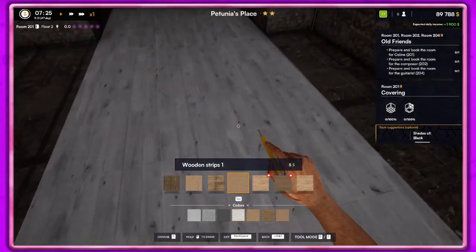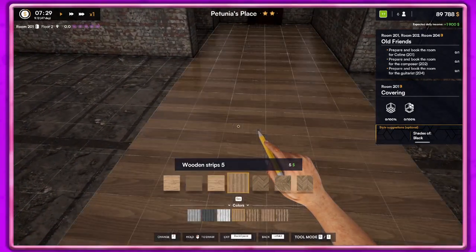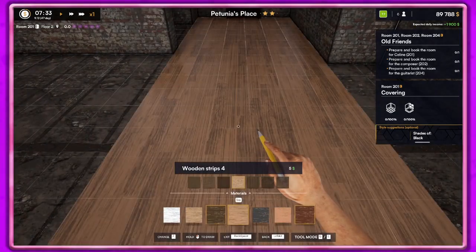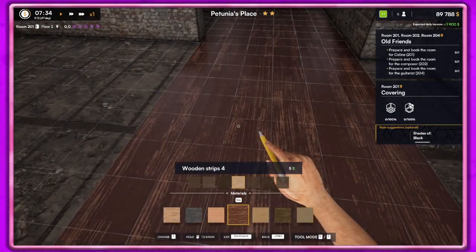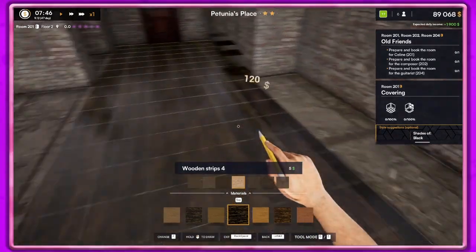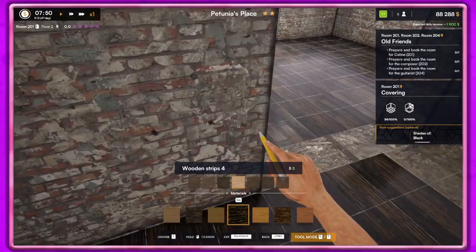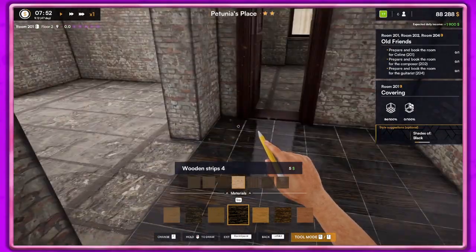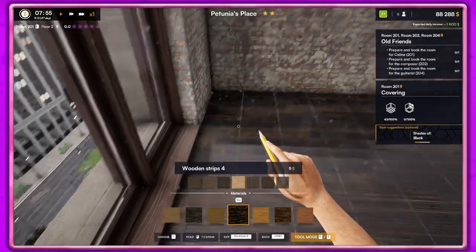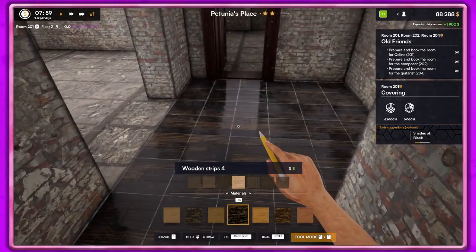I kind of like this floor. Maybe in shades of black for furniture on the floor — let's see what it looks like. We'll do this color here. I think what I'll do is do it all the way through here, and then we'll have that room different because that'll be the bedroom, and then we've got the bathroom. I don't know why there's still dust particles in the air — it shows everything's clean.